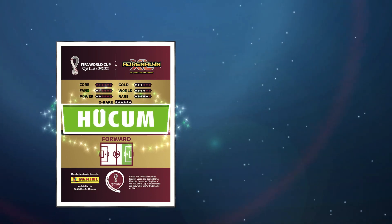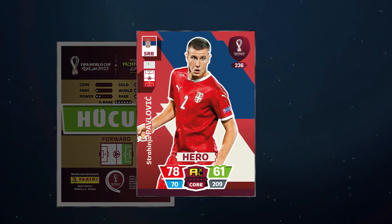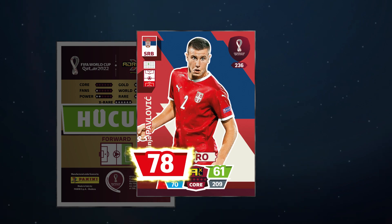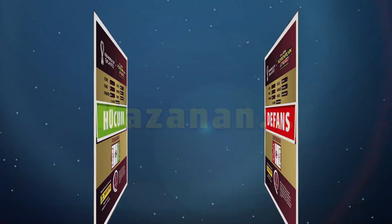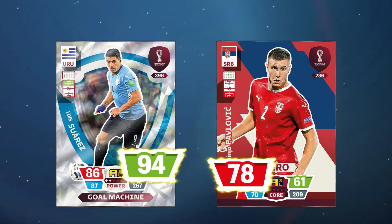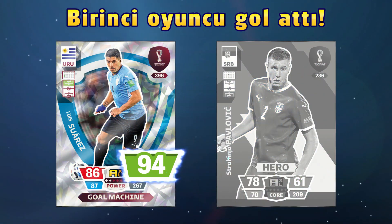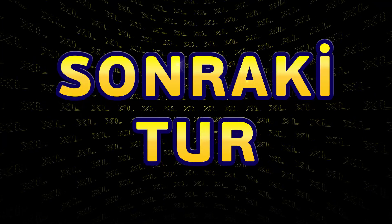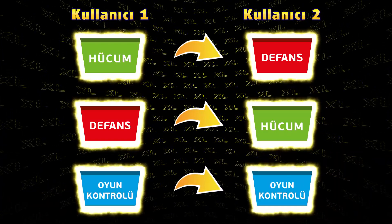An indicator will tell the opponent which kind of value has been chosen. Because the first user played the attack value, the second user has to play the defense value. A good option to win this round would be a defensive player with a high defense value. Both cards are flipped to reveal how the values match up. The attack value of the left card is higher than the defense value of the right card — the first user scores a goal. The winner of the previous round will be the starter in the next round, and the user who goes second always has to choose the correct card value as a response.